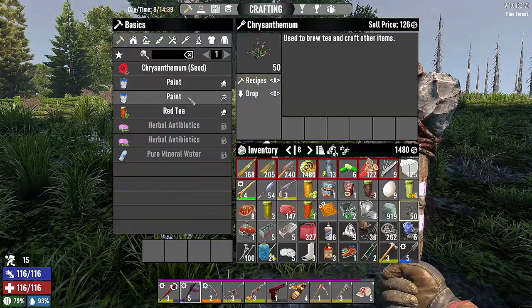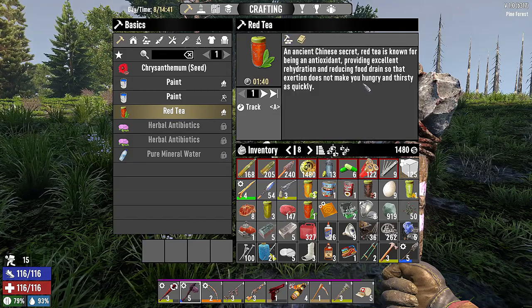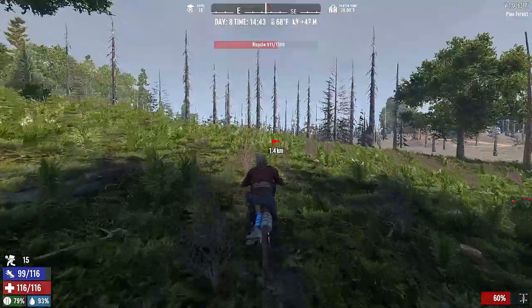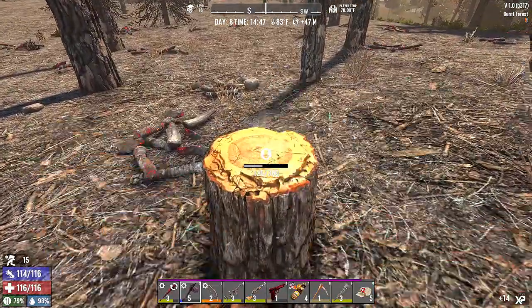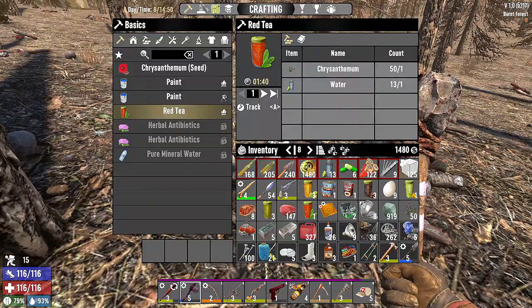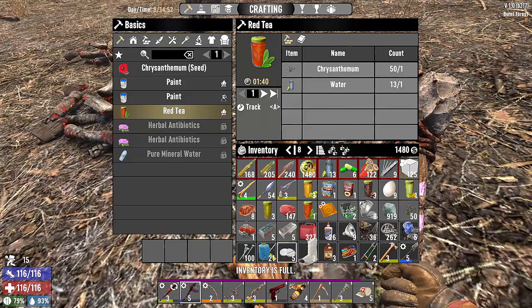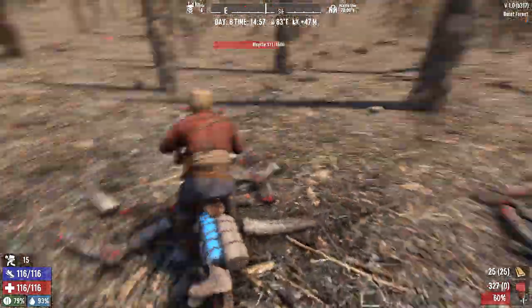We're on the edge heading into the burnt forest. Let's see if we can spot any dire wolves — no, that's in the wasteland. We can't collect any more wood; we don't have a single piece of wood on us! We need to get rid of stuff. We have gas, but we don't really need it for now since we're pretty far away.